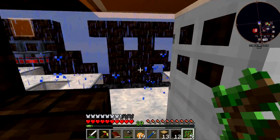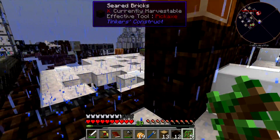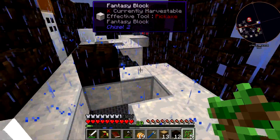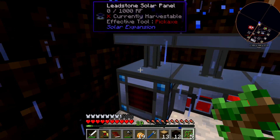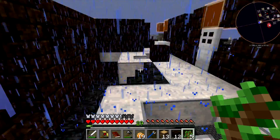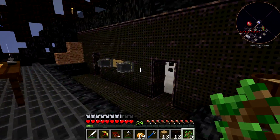I did a little work up here — I took out some of the walls so I could get back and forth easier; it was annoying having to go out and around. I took out the solar panels that were here and moved them all down so that they can all feed into a single energy cell, because I turned all the other energy cells in to get EMC out of them. Obviously it's raining so I'm getting no RF out of those guys.